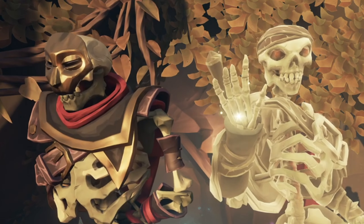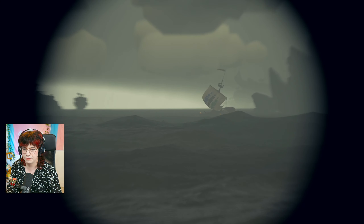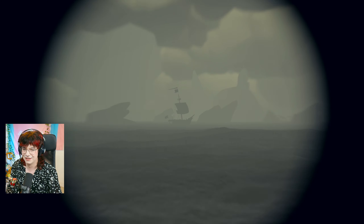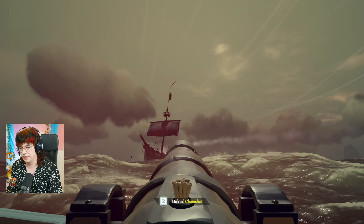I was sailing with Cliff the Story Guy when I spotted a sloop sinking a ship that had just left the Fort of Fortune. That one just sunk — the one with the alliance flag. Considering they'd won the fight, we went in guns blazing expecting a heap of treasure.